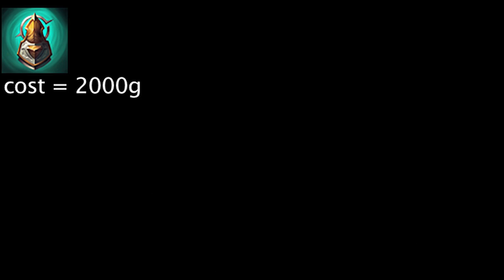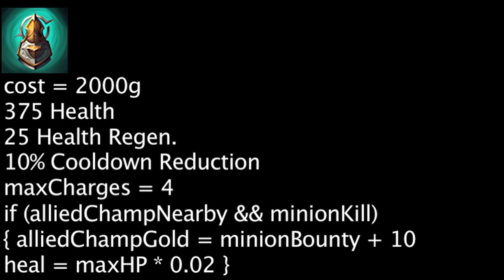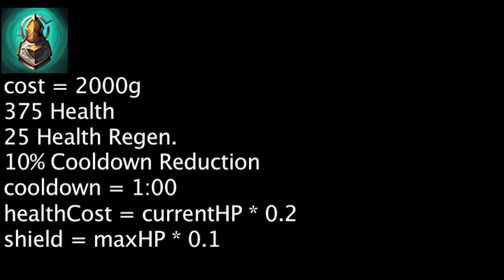The Relic Shield's final upgrade is the Face of the Mountain, which costs 2,000 gold. It will grant 375 health, 25 health regeneration, and 10% cooldown reduction. The effect from the Targon's Brace will be retained, but will now have a maximum of 4 charges. The item also has an active effect with a 60 second cooldown. When cast, it will consume 20% of the champion's current health to shield an allied champion for 10% of the casting champion's maximum health for 4 seconds.